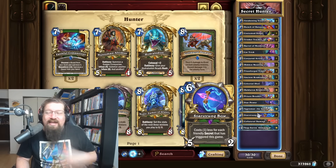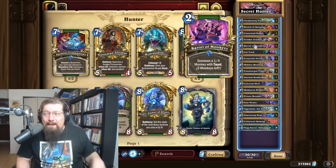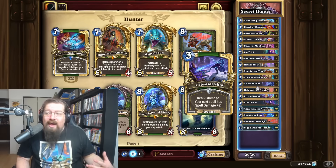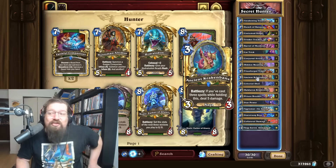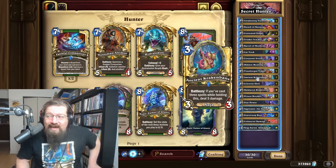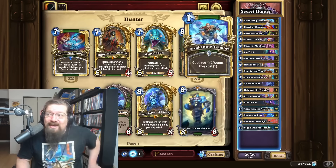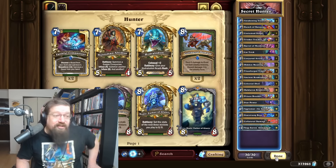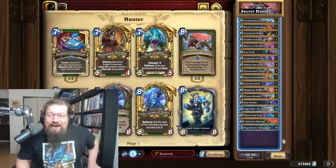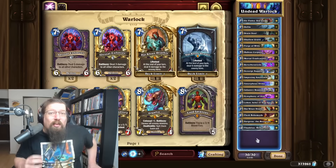Secret Hunter also got nerfed — lost damage on the weapon. This more aggressive build has been performing better than strict Arcane Hunter lately. You've got the secret passage package, a bit more early game with Barrel of Monkeys to protect yourself. The new Celestial Shot is a ridiculous card. They're not even running the rusher package — this is more about just dealing damage; you gotta kill people in this current meta. Ancient Krakenbane is in there for even more damage. Yogg is in there too because when you're playing Awakened Tremors, Bananas, and Barrel of Monkeys, you fuel that Yogg pretty quickly. A slightly more budget-friendly aggressive pick.